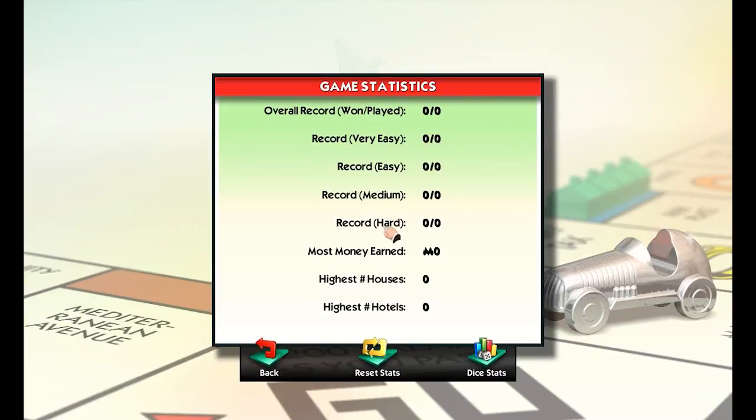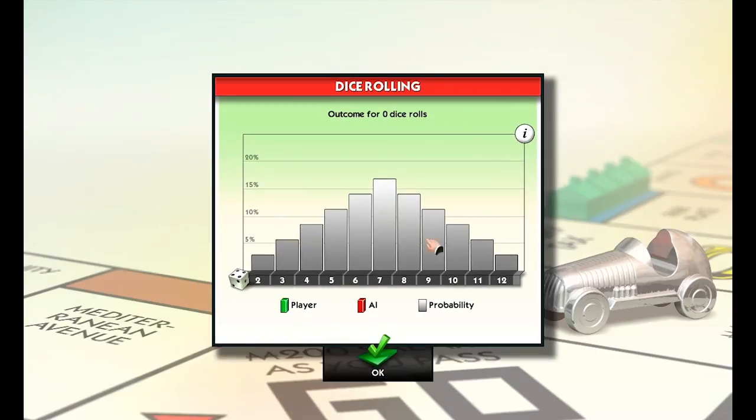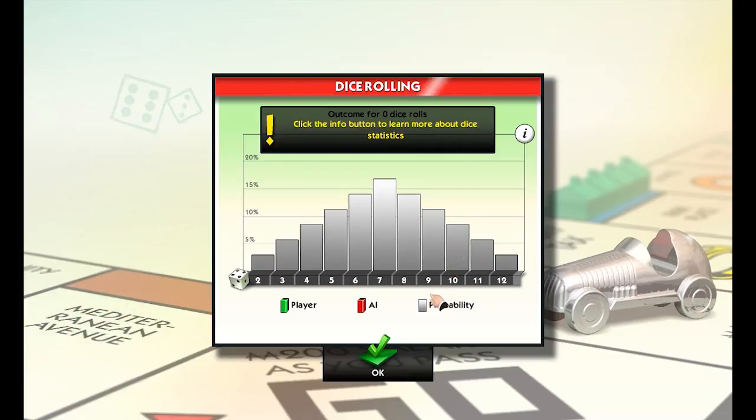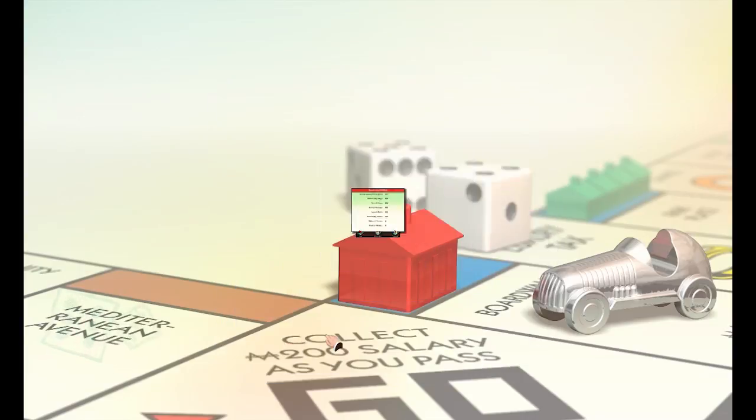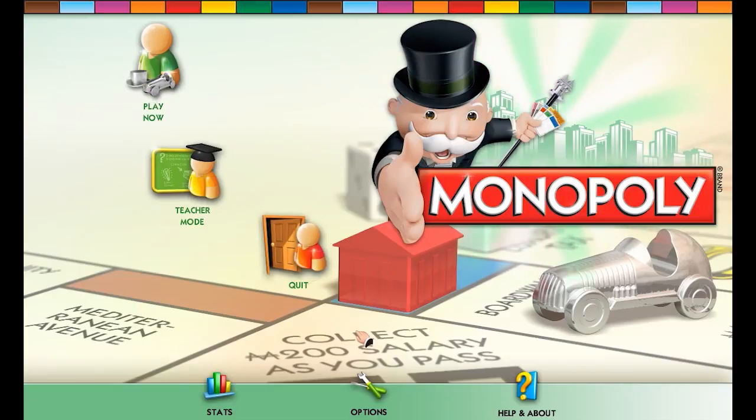Stats — these are rubbish. Dice stats, just to check they're not loaded. That's it. That is all they give you on stats. For $10, they could've — they should've — given you a massive suite of analytics. I want to know exactly how many times I've bought one particular property, how much money I lost on every property in the game. Monopoly has been on every computer since the dawn of time, and all those versions were pretty competent. So if I'm expected to buy the same game for the umpteenth time, I would expect something new.